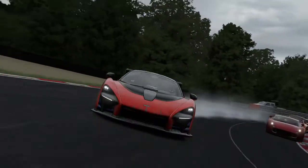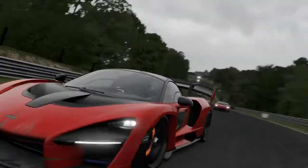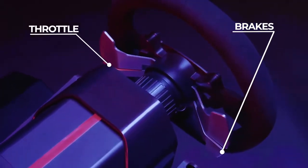Spring loaded pedals give you responsive throttle modulation and brake progression for absolute control and precision — just like the real thing. Two additional pedals can be used as clutch and e-brake, or as pedal-free throttle and brakes.